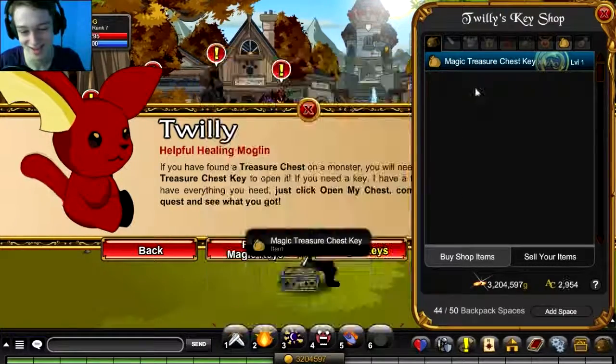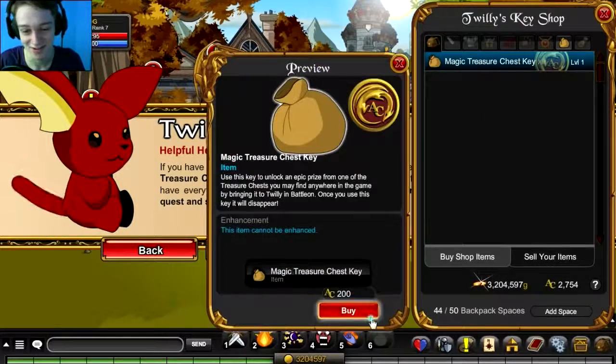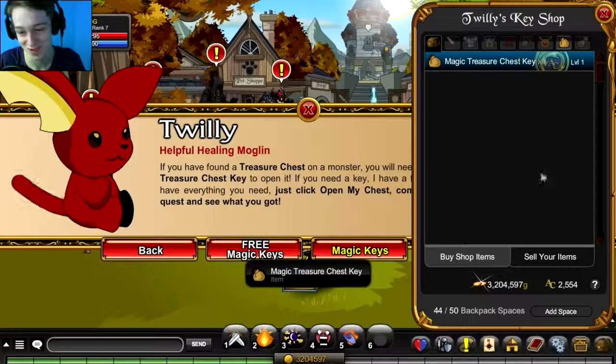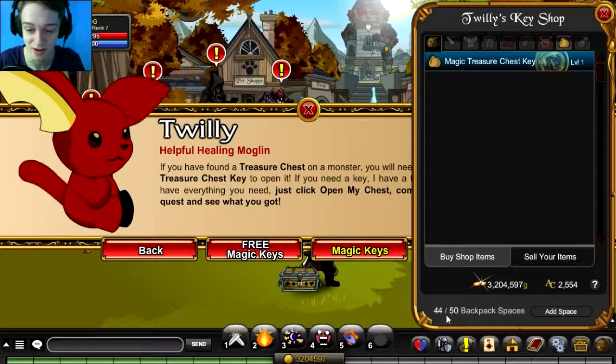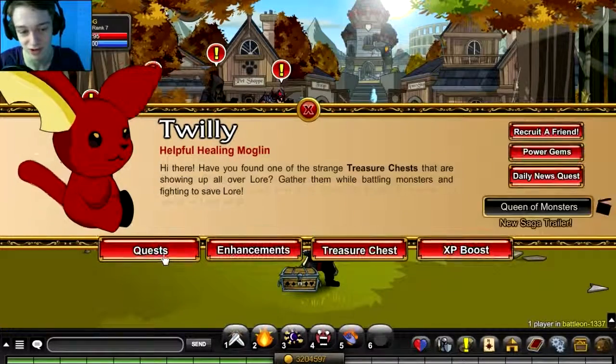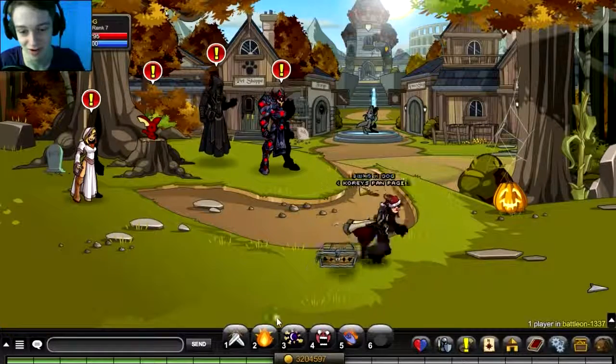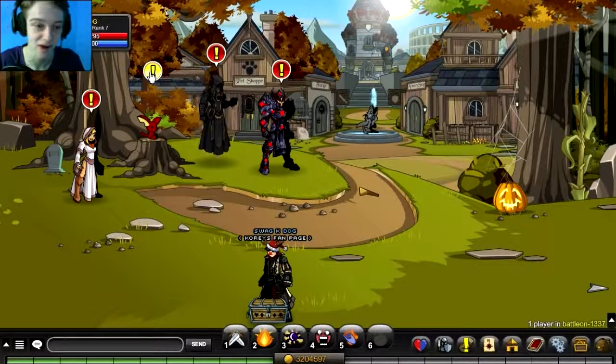So one, two — rip my ACs — three, four, this pains me inside — five. There's five more keys with two thousand ACs left. Don't worry, I'm going to buy more inventory space. I already bought fifty slots, so I think I'll go up to sixty-five. I'll spend the rest of my ACs on inventory space because, to be honest, the AC items that AdventureQuest puts out aren't always that good, so I don't really care about buying more AC items.